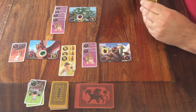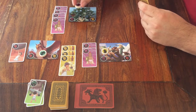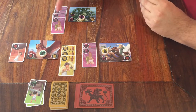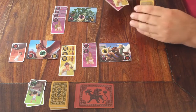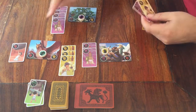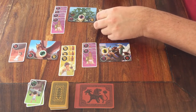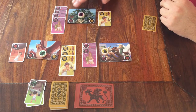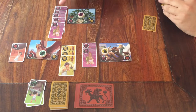When it's your turn, you can also choose to fight a monster. For that, you need to have your own disc on the monster card. Then you can place one of your cards next to the monster, and it has to be a card that shows the same icon as it shows on the monster card. Each monster has two icons. If you have a card with one of those icons, you can place it next to the monster. As soon as there are five cards next to a monster, it is defeated. But you need to have at least one card of each icon — you can't just place five cards of only one icon.